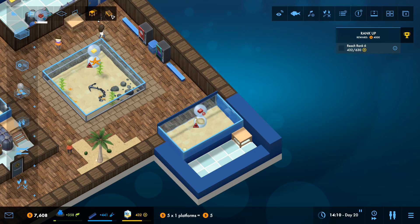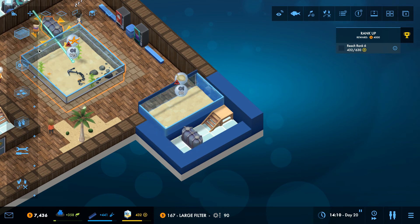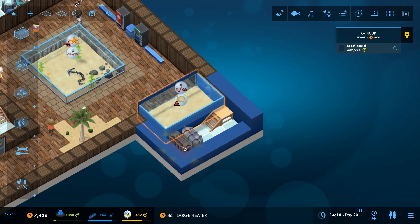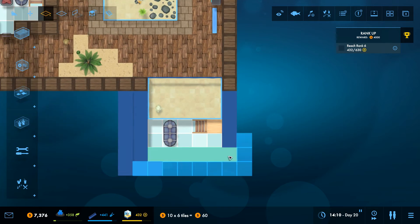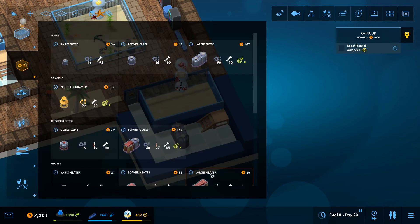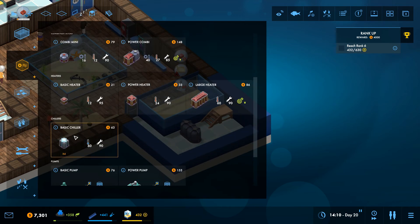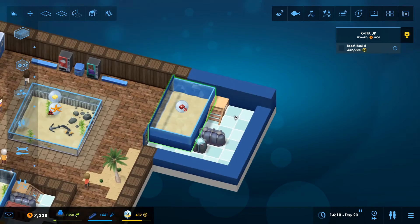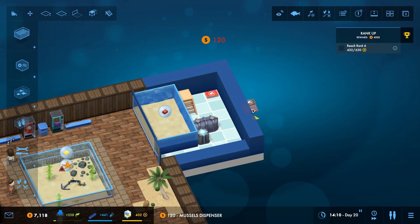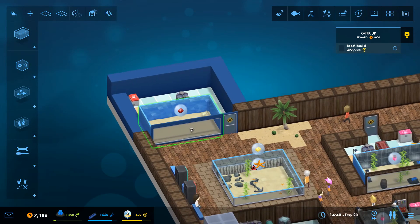Let's get one of these pumps in, you need a filter, and you need a heater or chiller - are you hot or cold water? No - cold water, sorry. So you need one of those chillers. You need the red feeding equipment too. He's happy enough in there now - we'll come back and make you look a bit nicer.